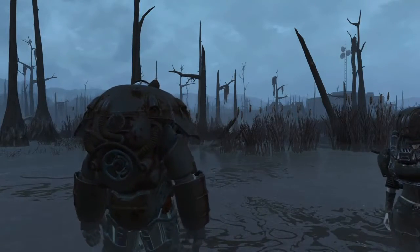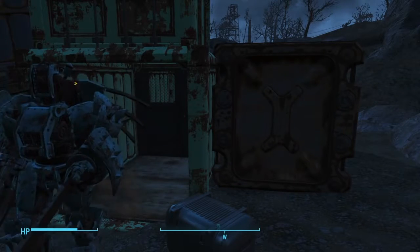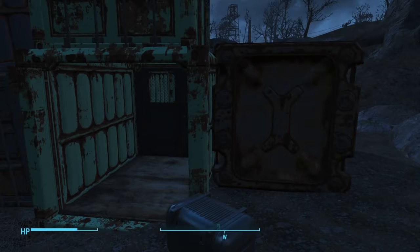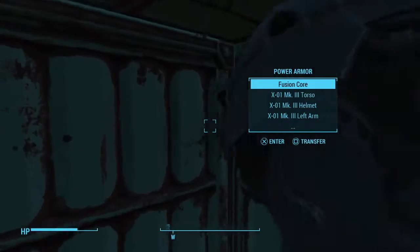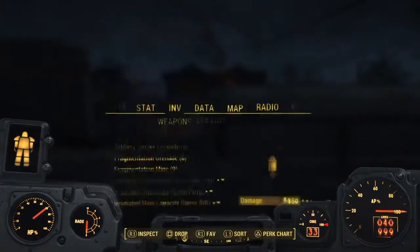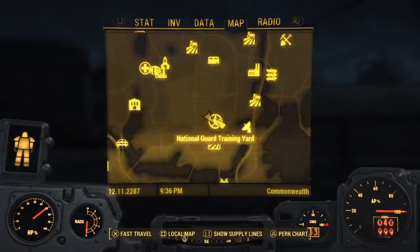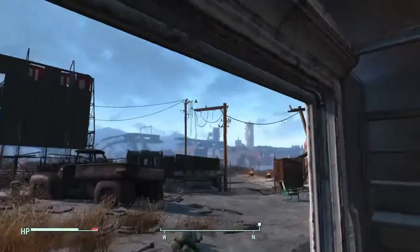The next location — I used my robot to unlock the door again, another master lock. It's a full complete set of X-01. This is at the National Guard Training facility, all the way in the back. After you unlock it, you have to fight an assaultron or a sentry bot, but it's pretty easy. The X-01 has the most HP and looks great.